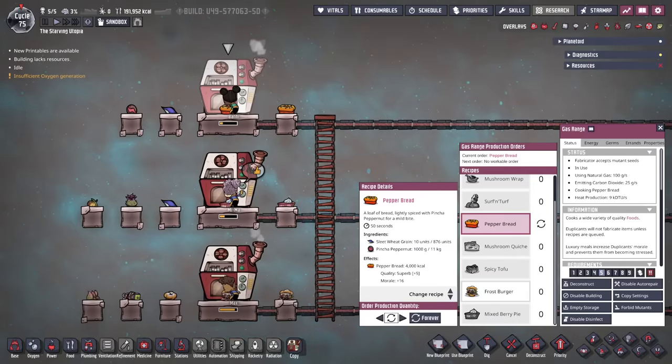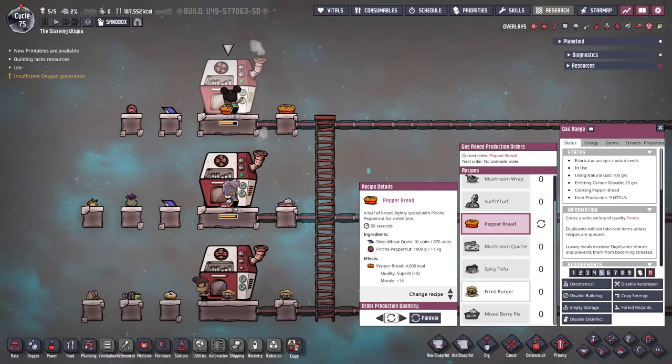Now onto the best stuff: sleet wheat grain is also an ingredient in the gas range, making it the only ingredient to be used in all three cooking stations. It features in three of the absolute top tier foods, which makes it worth farming — these being pepper bread, mixed berry pie, and frost burgers. All three of these give the maximum morale boost, and note that frost burgers need frost buns and don't use the sleet wheat grain directly like the other two recipes.